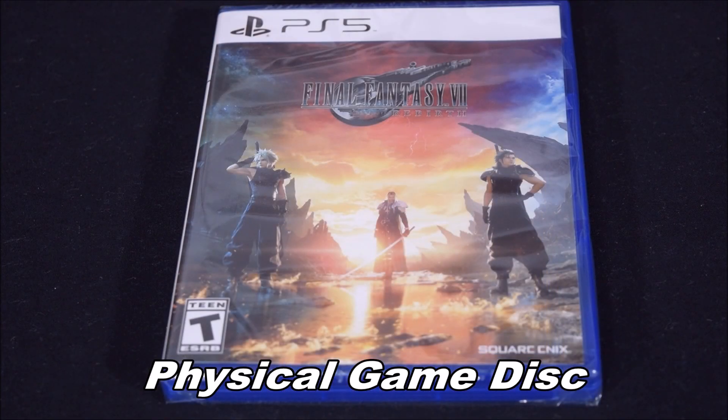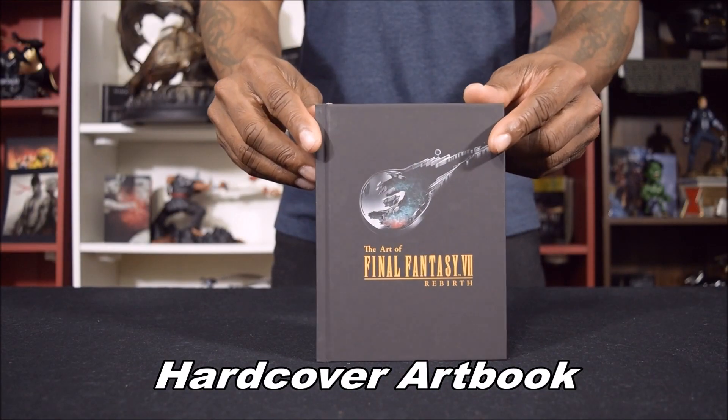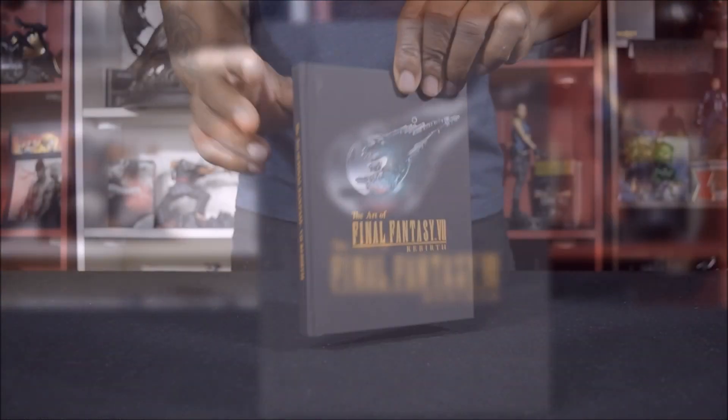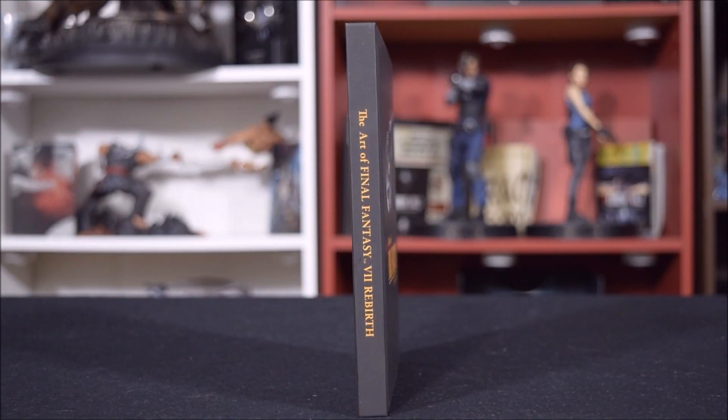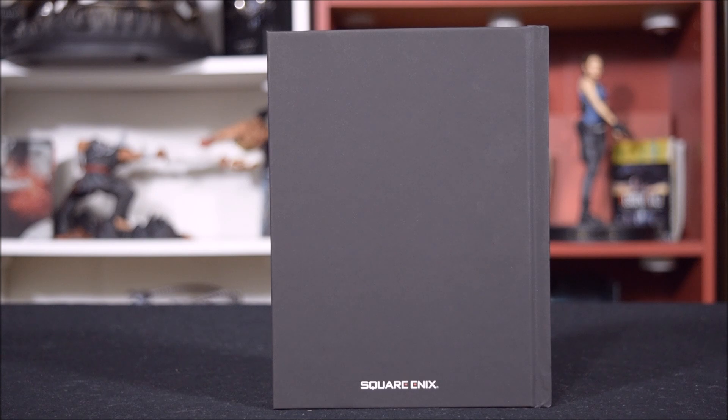You'll receive a physical copy of Final Fantasy 7 Rebirth. Also included is an art book. On the cover, you'll see the Final Fantasy 7 logo, and down below you'll read the title: The Art of Final Fantasy 7 Rebirth. You'll read the title again on the spine of the book, and on the back, located down at the bottom, is the Square Enix logo.